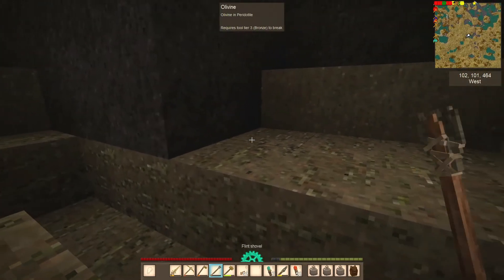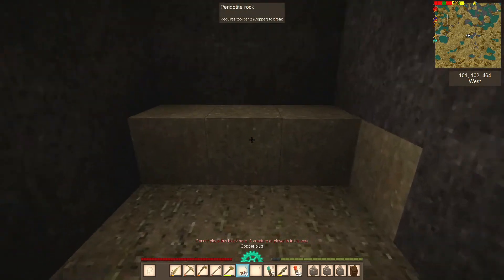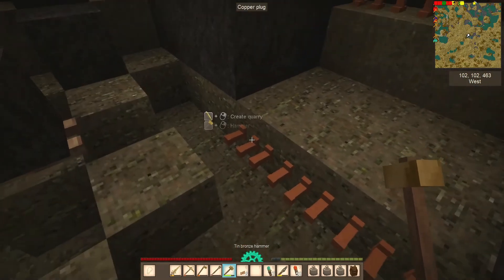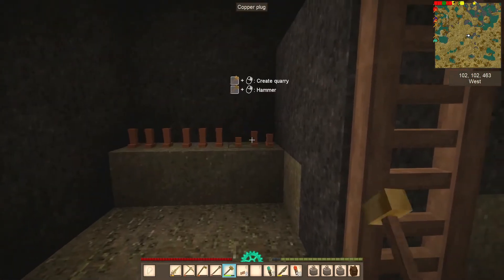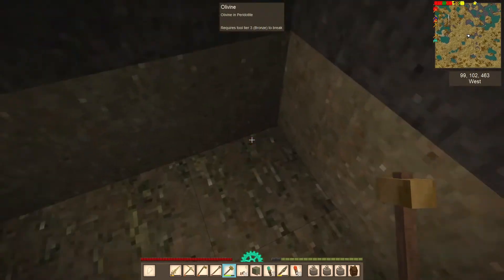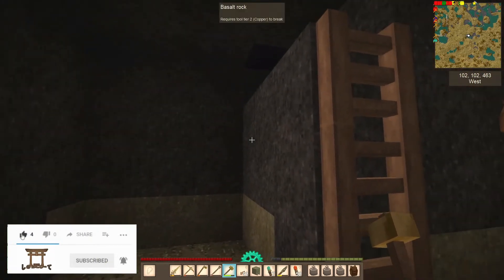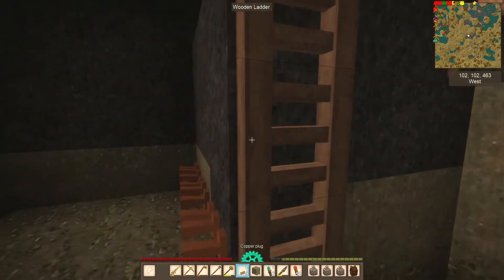Now I'm going to put the plugs in here and come down this way. I don't need to use an exact six-by-six — I can use it just like this, and we should now get the block out of there. As you're seeing, we're not getting the ore, and I wanted to show that: if you are clearing out an area with ore in it, you're not going to be getting the ore out as well.